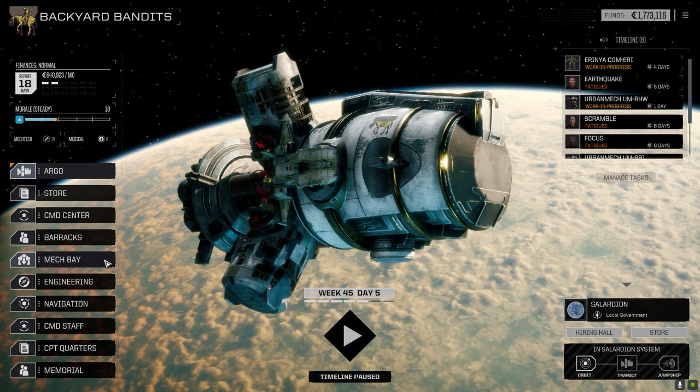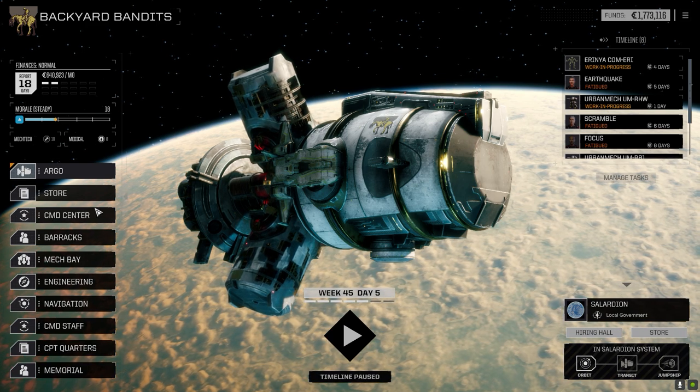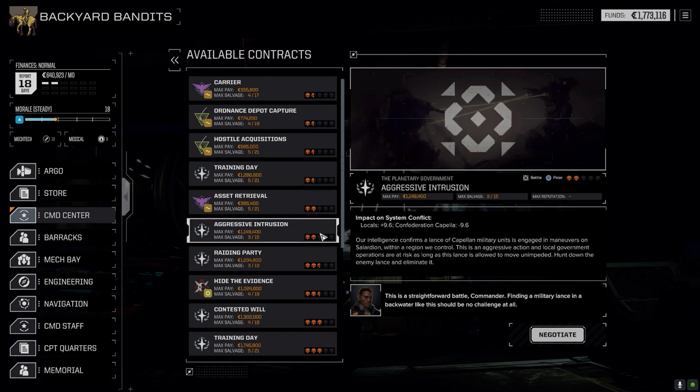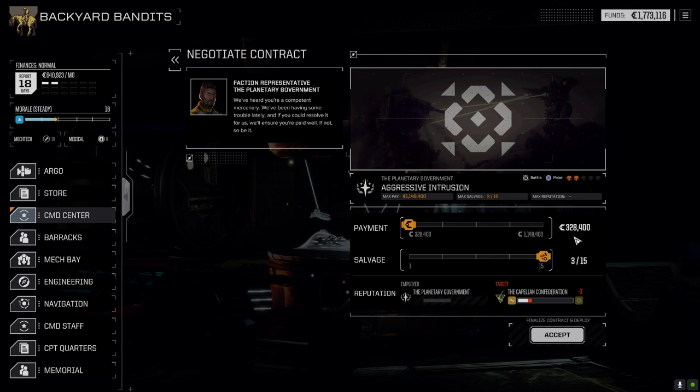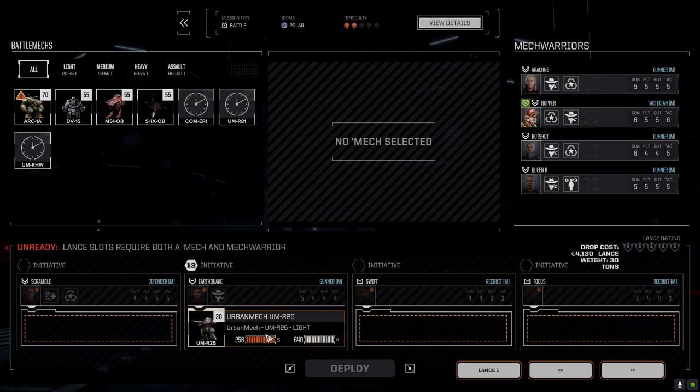We're ready to jump straight into a mission. I haven't done anything with the Max pilots since the last episode, so let's go to the command center and jump straight into Aggressive Intrusion — it's against Confederation Capella. A lance of Capella military units is engaging maneuvers and we're going to take them out. I'm going full salvage. It's a nice payout but we'll probably take some damage.